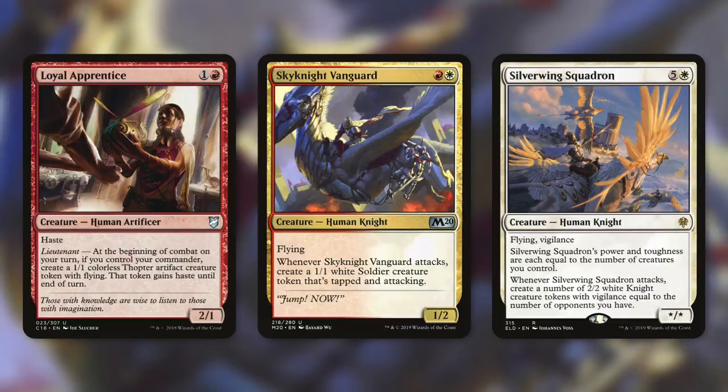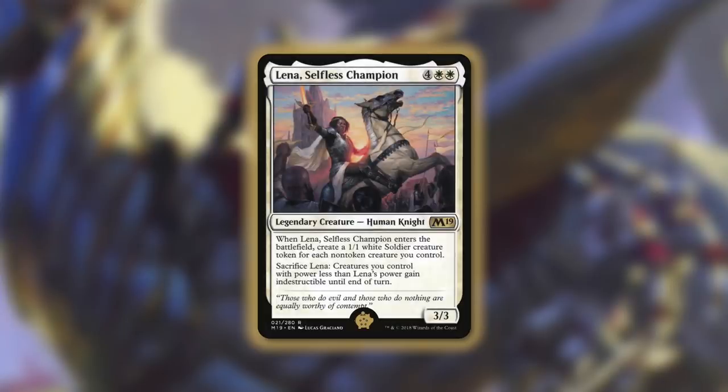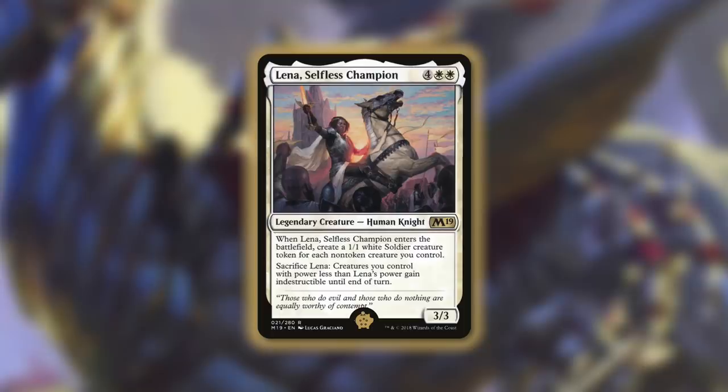But we're not quite done with our humans that make non-humans just yet. Let's go over some with powerful ETBs in tactic number four: Bring Some Friends. The first card is actually the golden pick of this deck — the number one card out of her 99 — and that is Lena, Selfless Champion. She's a 3/3 human knight that costs four white white. When she enters the battlefield, create a 1/1 white soldier creature token for each non-token creature you control. And then by sacrificing her, creatures you control with power less than her power gain indestructible until end of turn. So this is a human we get off the top of our library, and when it comes into play, we get an incredible amount of non-human tokens. On top of that, it acts as board wipe protection, which protects most of our creatures. It's an extremely impactful card that can help us out in a lot of situations — that's why it's the golden pick.